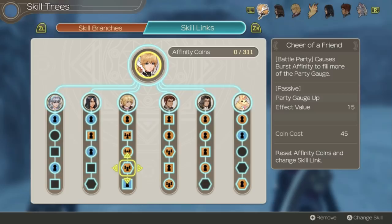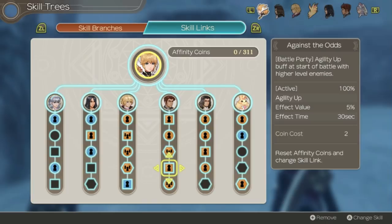Equipment Master reduces weight of equipment, which is directly correlated with agility so this is always going to be useful. Against the Odds is another agility up buff at the start of battle, so this is just pretty nice to have for two coins. Flying Start gives a battle start affinity haste buff to the party — Fiora loves auto attacking as fast as possible, so haste is always useful.